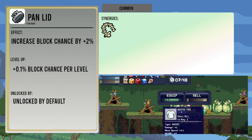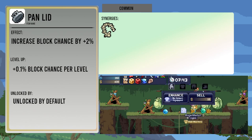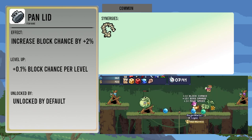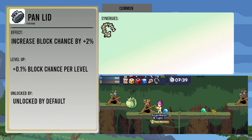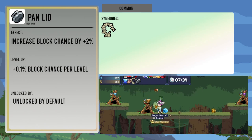The Pan Lid increases your block chance by two percent, also goes up by point one percent per level up. Because the Spiky Spine does critical damage when you block, this item does improve the effect of the Spiky Spine, just because it increases the chance of blocking.